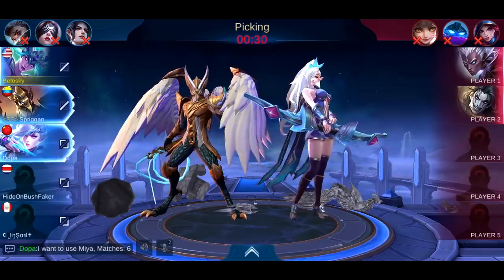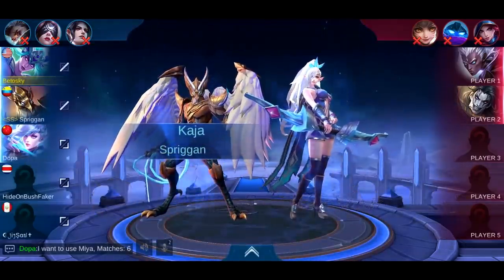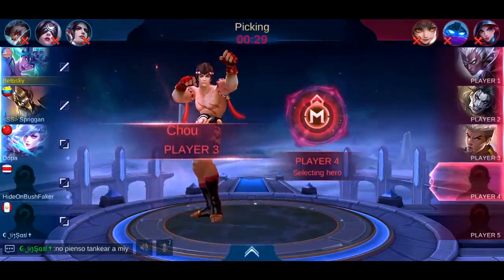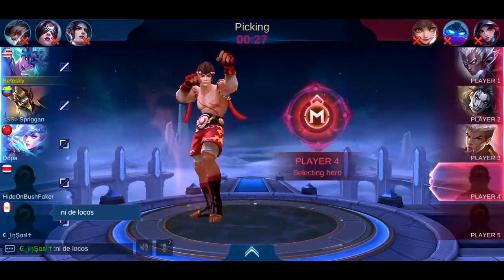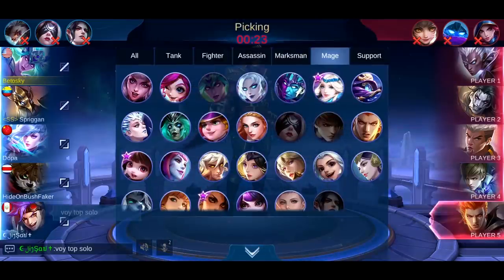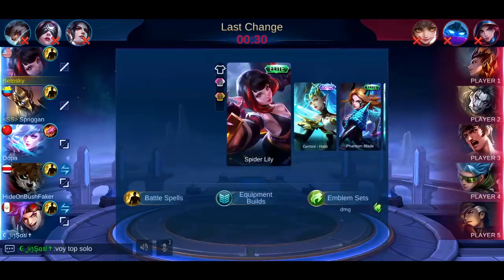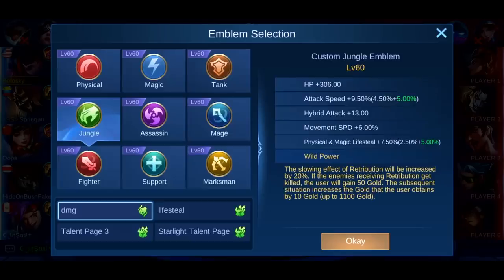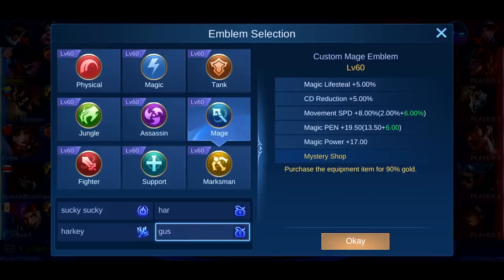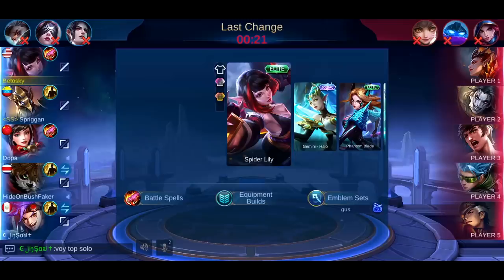Hey guys, today's video I decided to use Karina because she got buffs in the last update. And to my surprise, her damage is pretty damn amazing right now. But to be honest, I wasn't too confident going into this game after I saw our non-meta team composition against very meta heroes. Also, the biggest weakness of Karina are crowd control heroes, and they got plenty. However, if you play Karina smartly and to her maximum potential, you will see that it's very possible to pull it off.